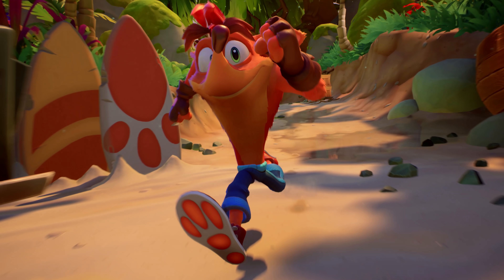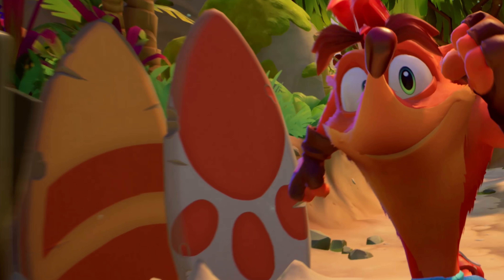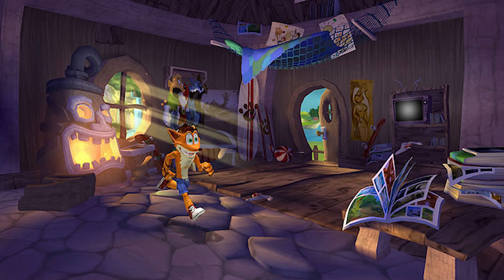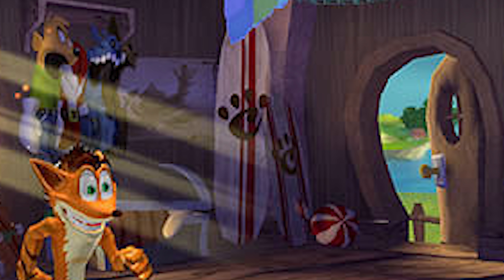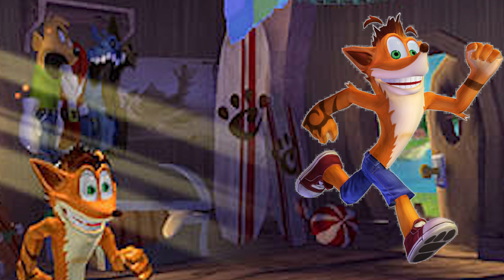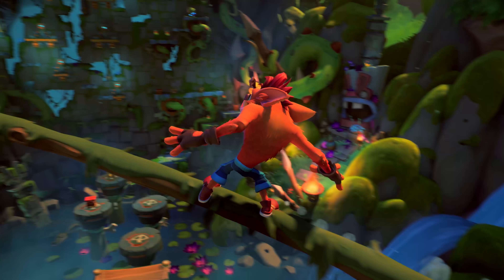While Crash is running through the jungle, we can see that he passes a pair of surfboards with a paw print on them. What's interesting is that inside the house in Crash: Mind Over Mutant, Crash has a pair of boards with paw prints on them as well. In Crash the Titans and Mind Over Mutant, Crash has pad imprints on the bottom of his shoes, which obviously inspired Toys for Bob, because Crash now also has this on the bottom of his shoes — so the references connect fairly easily here.